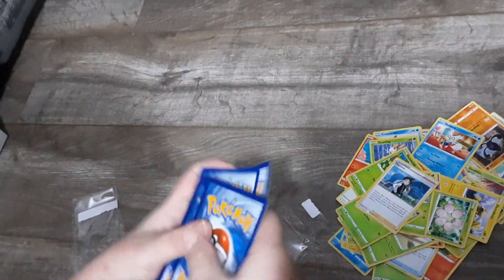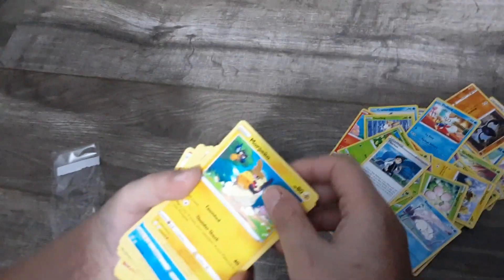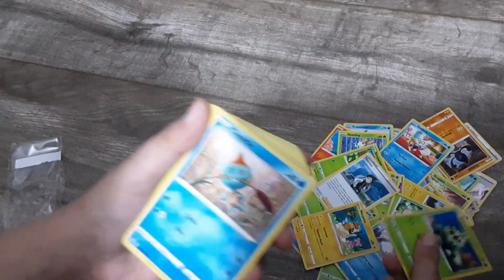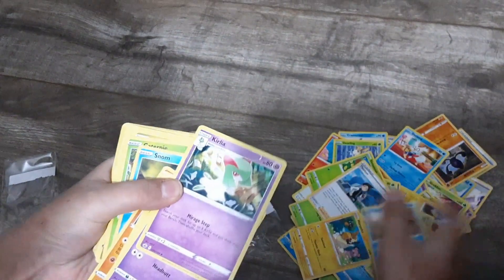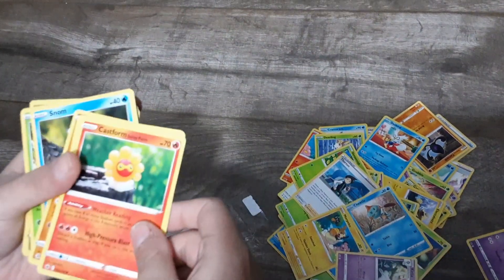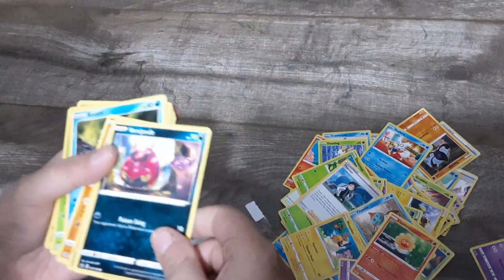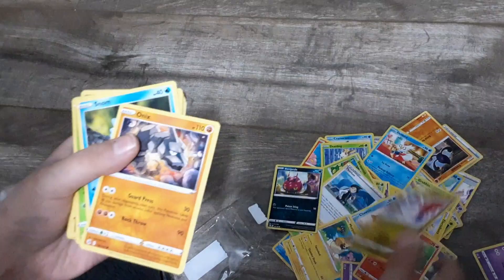The first card is Nomel, Cacnea, Turtwig, Quaxly, Galarian Slowpoke, Castform, Castform Sunny form, Venipede, Latias.